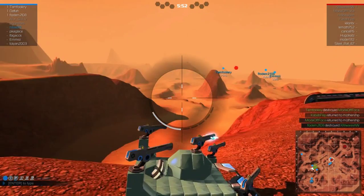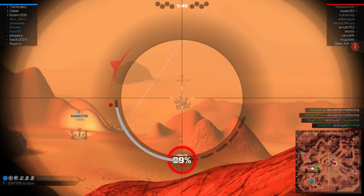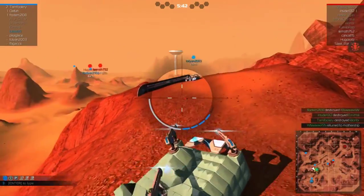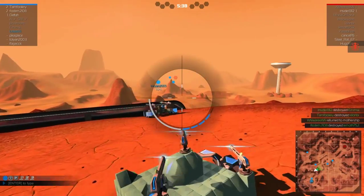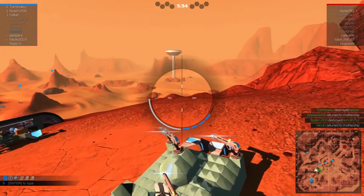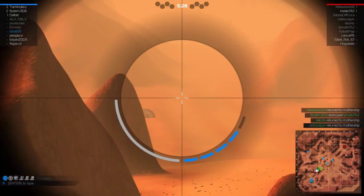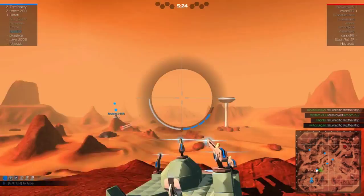I see some enemies there and he's gone. Reload already. Someone is shooting at me, I can't really tell from where. Oh, from there, I see. And so I lost track of those enemies — that's not cool.